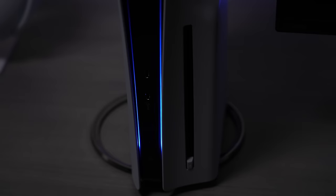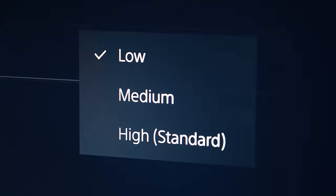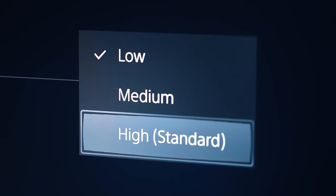And if you mostly play during the late hours of the night, I also recommend disabling the startup beep sound by selecting the option that says mute beep sound. But if you don't want to turn it completely off, then you can simply adjust the volume of the beep sound instead.